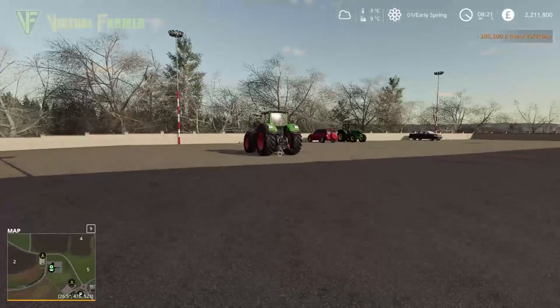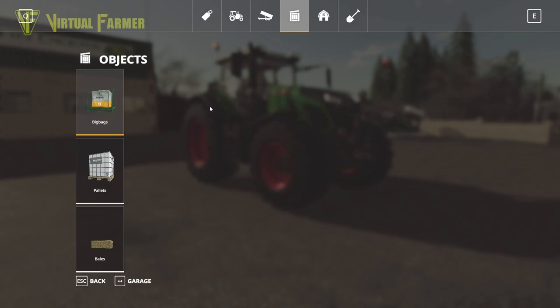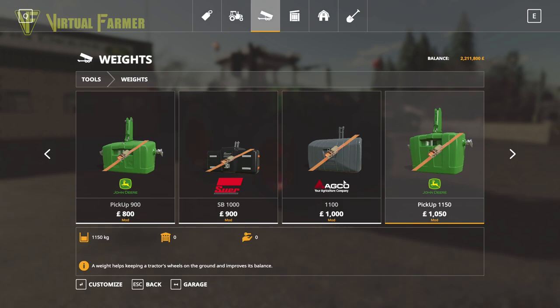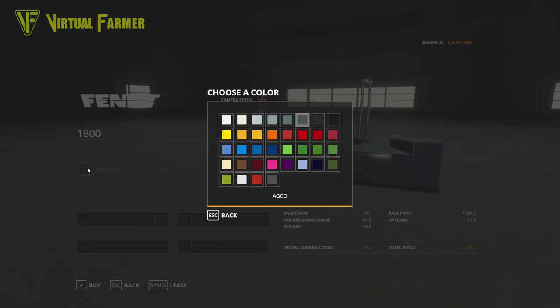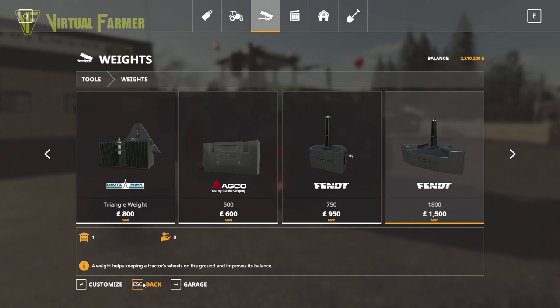The reason we have a two and a half million pound budget is because we're doing the forage stuff — we're going to have to get a forage harvester and things as well. I want to add a weight to this tractor. We've got a Fendt weight pack in here which is pretty cool. I'm going to go with the 1800 weight in onyx.